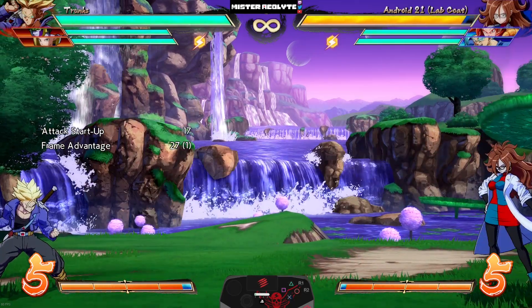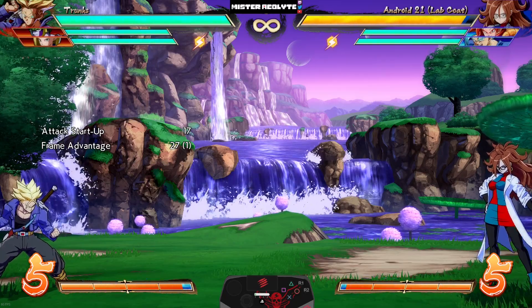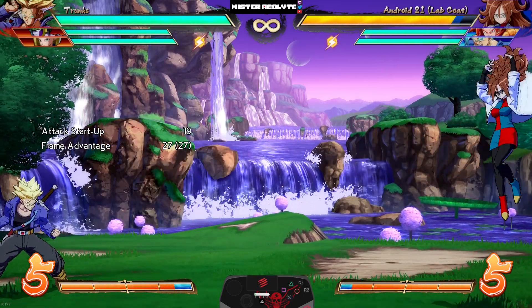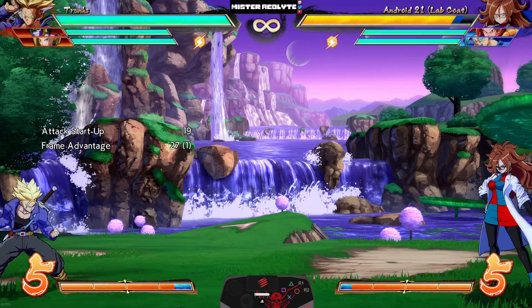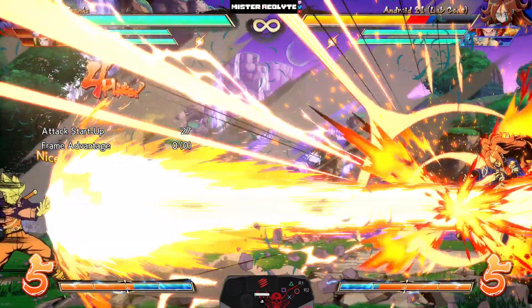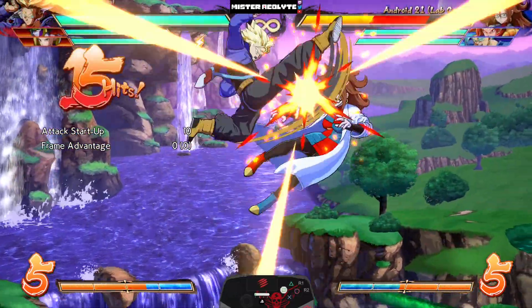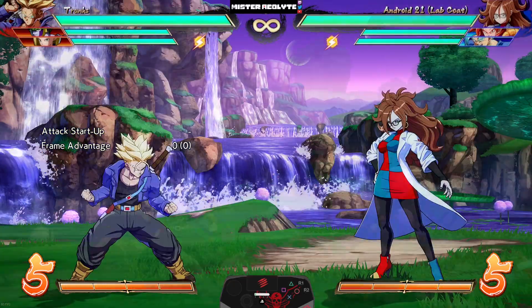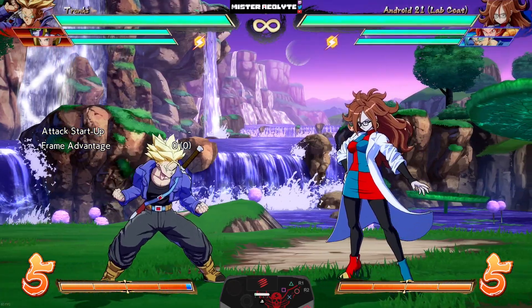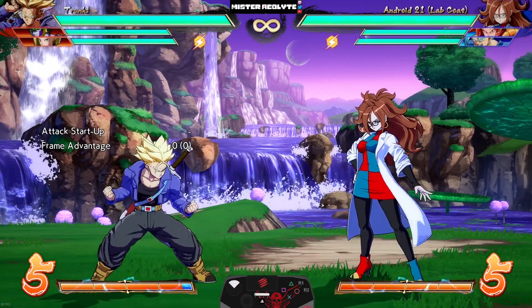This next one is his most requested change ever — they completely buffed his 5S. It now has more hit stun, more untechable time, and they adjusted the blowback, so now it is much easier to combo into his 5S with assists. 5S into beam is now a true combo. They did a similar change to his jump S — it now has better blowback on hit to help with sword combos.